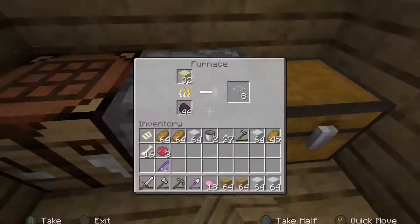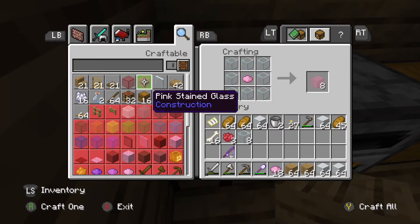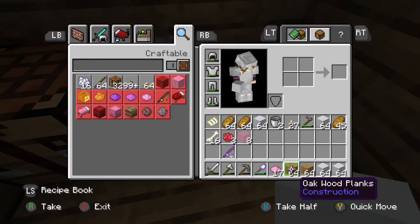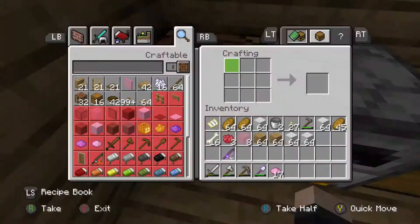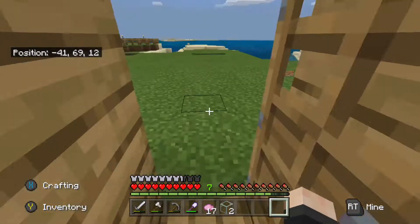Let's go in here and grab the glass. How much glass can I dye with one dye? It's eight pieces of glass per dye — okay so bam, let's put all this up here. I think I have enough dye for all of this, so we'll leave that there for now.